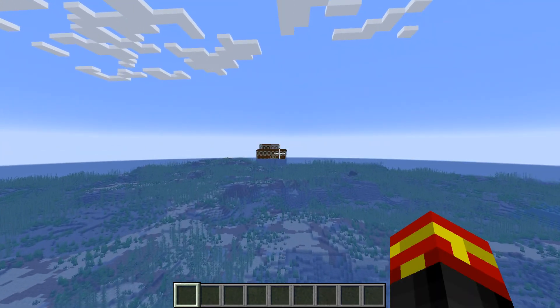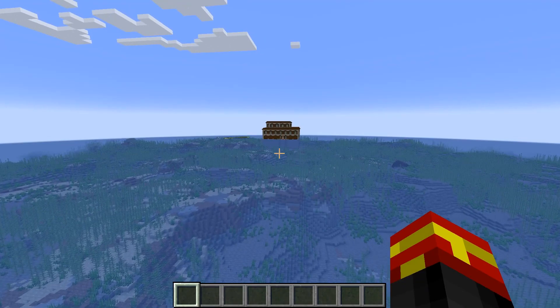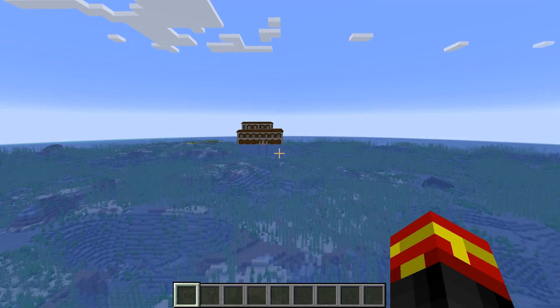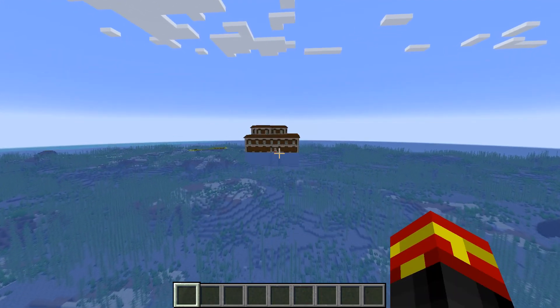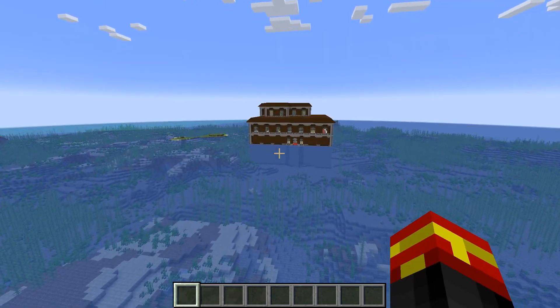It is very, very close to spawn, and it kind of gives you an ocean or sea base right off the bat. Obviously you would have to armor up and get weapons and that sort of thing to actually clear out the Woodland Mansion in the first place, but the fact that it's in the middle of the ocean is pretty nuts.